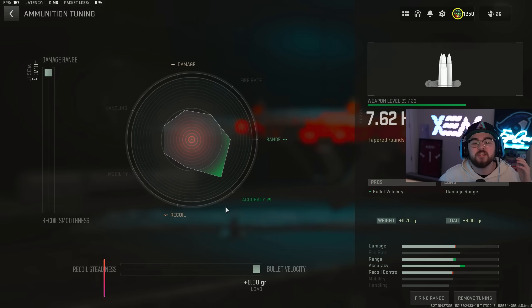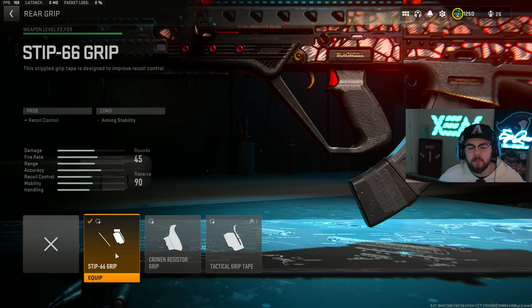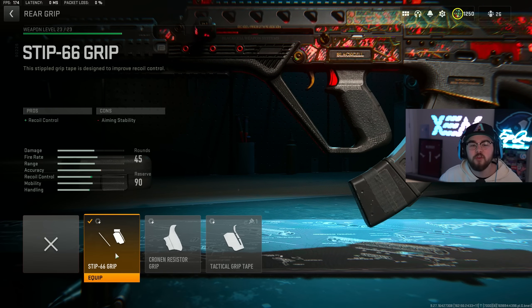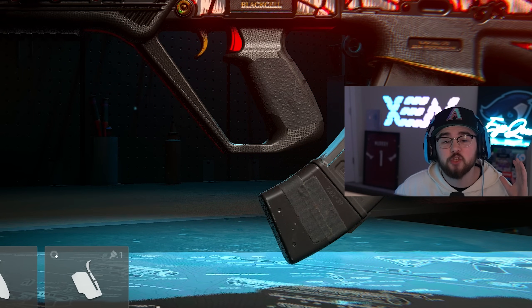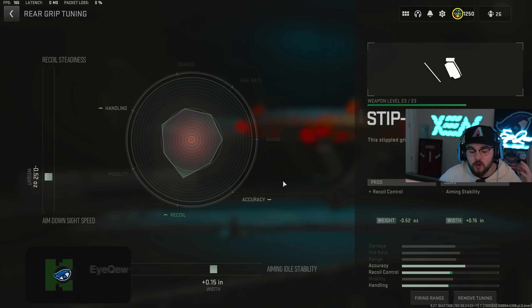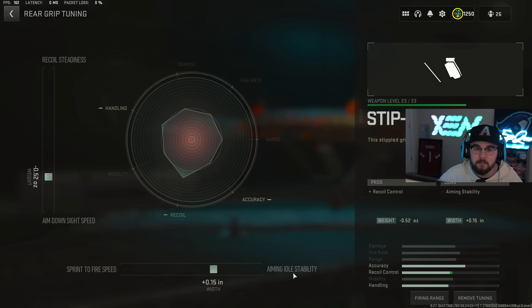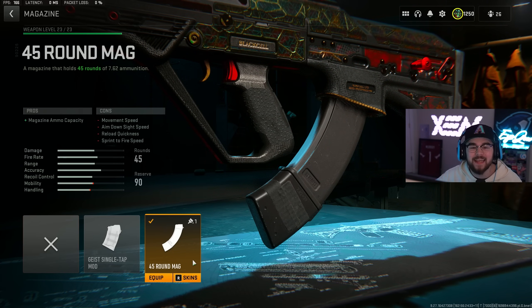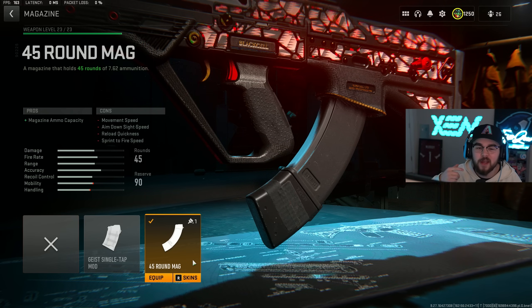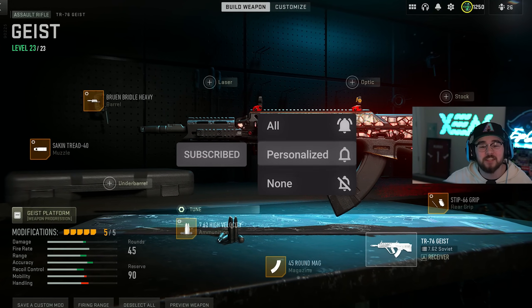Mixing in perfect with the barrel is the 7.62 High Velocity ammunition, giving you guys even more bolt velocity and getting you even closer to hitscan. For the tuning on the ammunition we're completely maxed out for damage range and completely maxed out for bolt velocity. Then instead of an underbarrel we're tossing on the STIP-40 grip for our rear grip, giving you guys that recoil control mixing in perfect with the rest of the build. For the tuning on the rear grip we're doing negative 0.52 for ADS speed and plus 0.15 for aiming auto stability. For the last attachment we have the 45 round mag to increase that mag capacity.